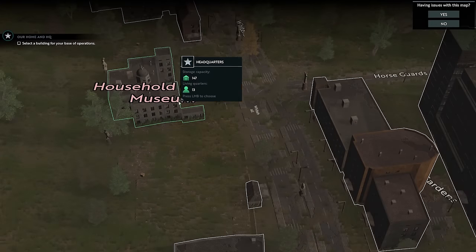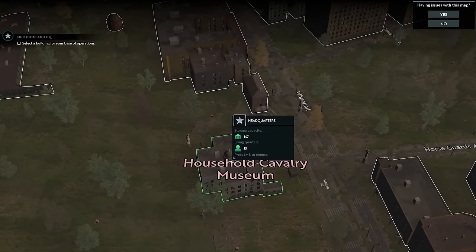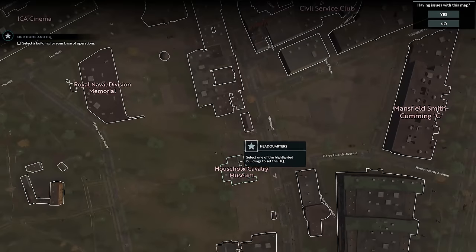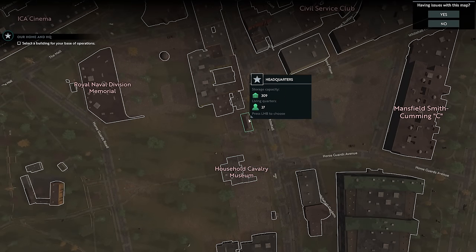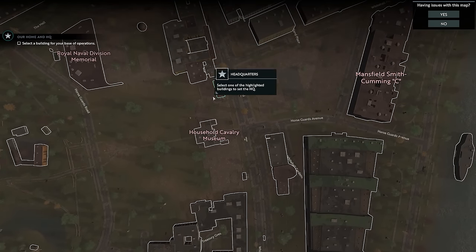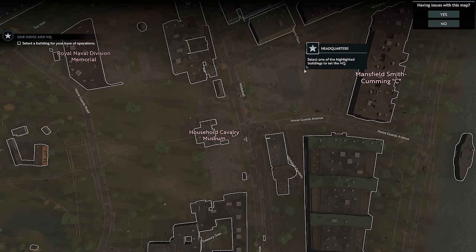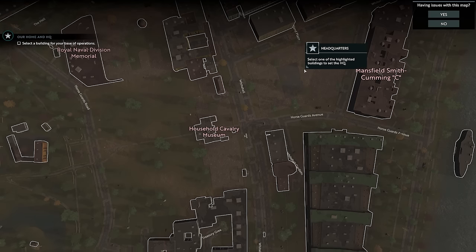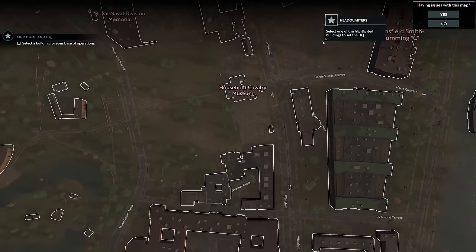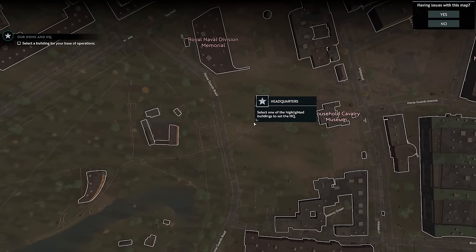You could argue that the Household Cavalry Museum here is a bit more isolated, and you'd be right. But the problem is I need more buildings — a warehouse, a location for more people to live. That means defending multiple buildings with a whole wall around them. And then the game will require a research facility, and eventually an arms factory. You're going to have to continuously expand your area, so a dense area like this is actually quite bad.